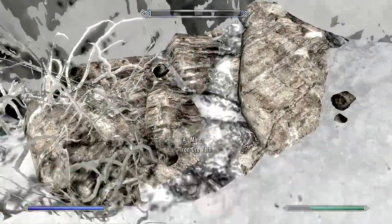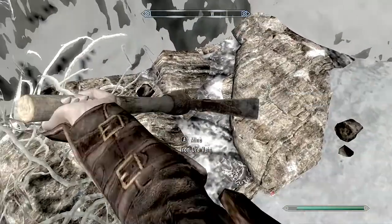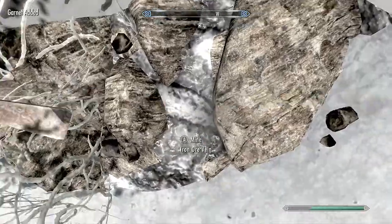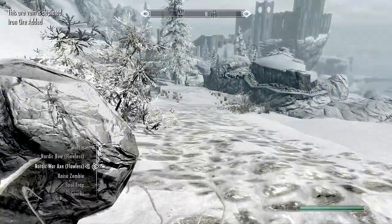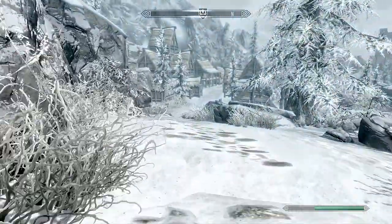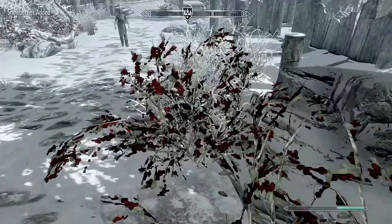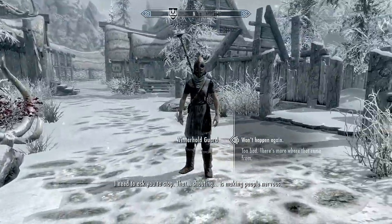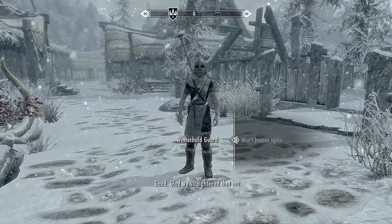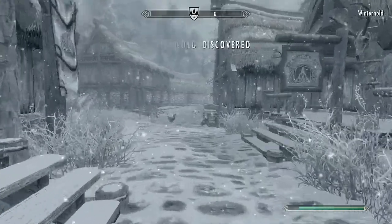Some iron. There's a mine on the way to Winterhold. I was quickly mining there because I want to make some more dwarven bows and grind up my smithing skill. It's also an easy way to get money, because a dwarven bow — all you need is iron ingots and dwarven metal ingots, and dwarven metal ingots are extremely easy to acquire. A guard told me to stop: 'That shouting is making people nervous.' Won't happen again.